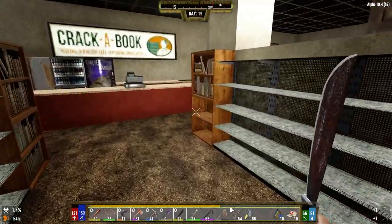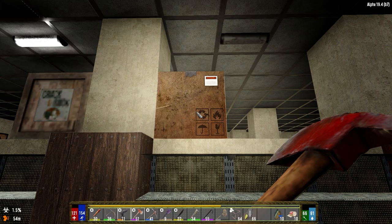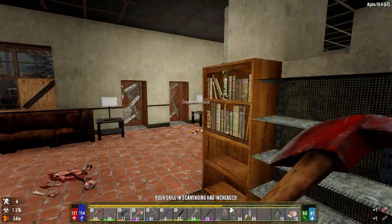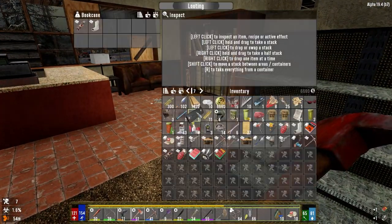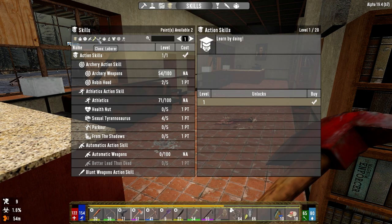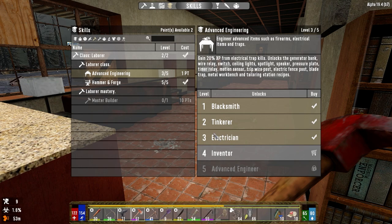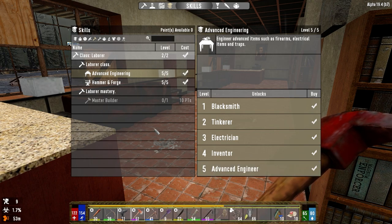Maybe we haven't taken this skill yet — I think it's the fifth tier of our class. If we look at the Labor class, we've got maximum hammer and forge, gonna make steel tools. Auger and chainsaw recipes are here. So I'm not gonna bother because we're gonna get it soon enough anyway. There we go — got it now. We're getting levels fast, so that's fine.